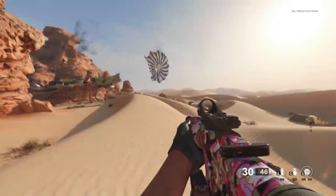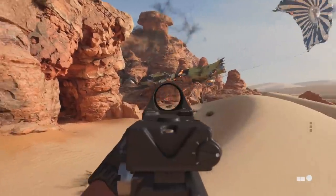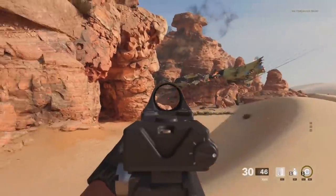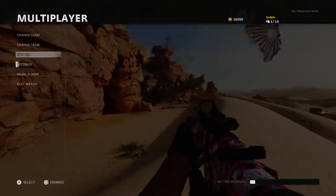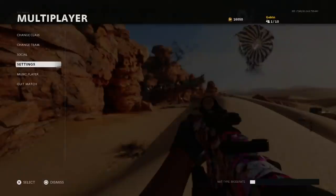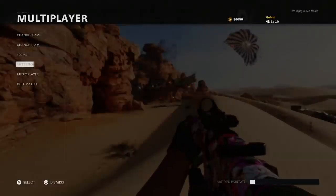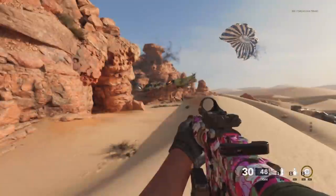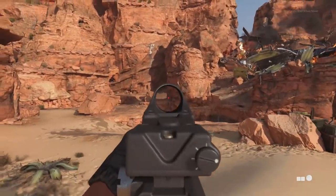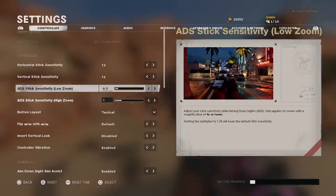ADS stick sensitivity basically means when you're aiming down sights with a gun at four times magnification or lower, this slows it down so you can aim a little better. If I set it to 0.50 you can see it goes very slow. Because I'm at 6-6 sensitivity I like to keep this at 0.9 or just at 1. However, if you're playing at 12-12 and keep it at 1, you're going to miss so many shots — I'd drop it to 0.6 or 0.5.